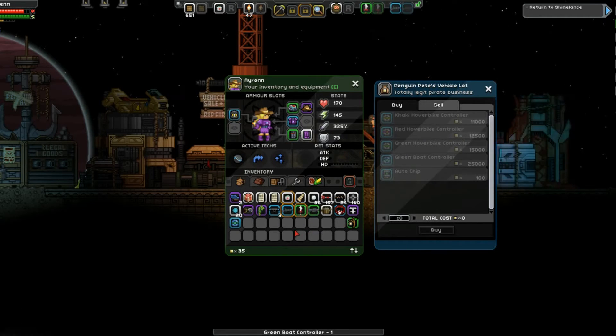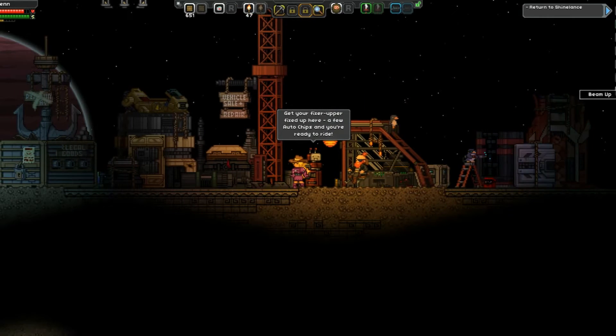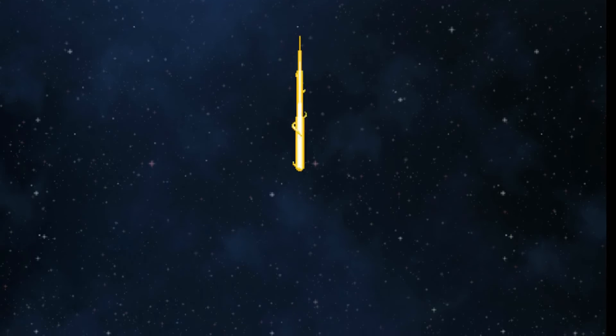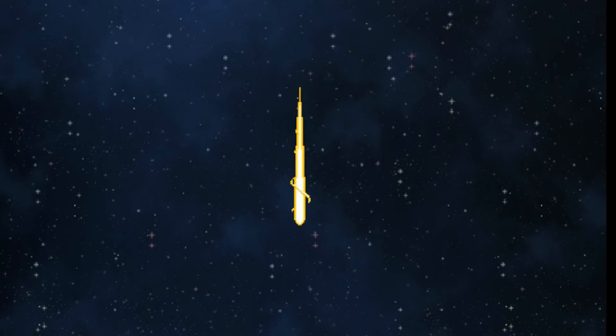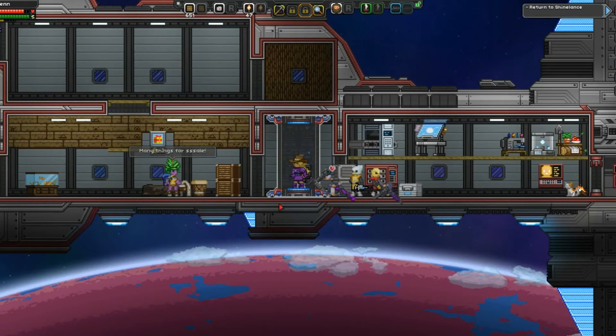Wow, that hurt. That was like more than half of what I had. I think I had like 35,000 or something, so I still have quite a bit. Let's see how this works. I have an island base because I love the water planets — I made a little island base.